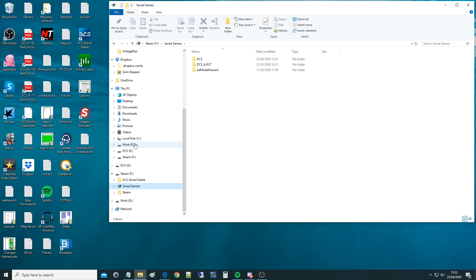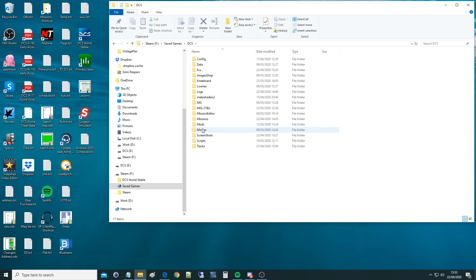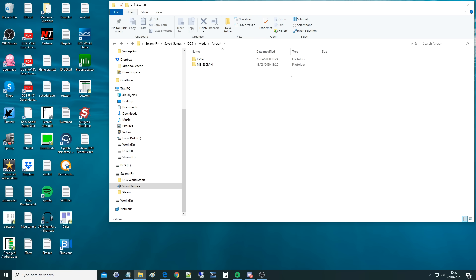Then on Users, then on your particular user - that's me - and then it will be Saved Games. I've actually moved mine to F drive because I've run out of space because of all my liveries. So: Saved Games, then into DCS or DCS Open Beta whichever one, then you're going to go to Mods. If there is not a folder called Mods, make it and call it exactly 'mods'. Then 'aircraft' - make it and call it exactly that - and then paste the folder. It's called F22 Raptor and there it is. That's it, all done, and it just works.